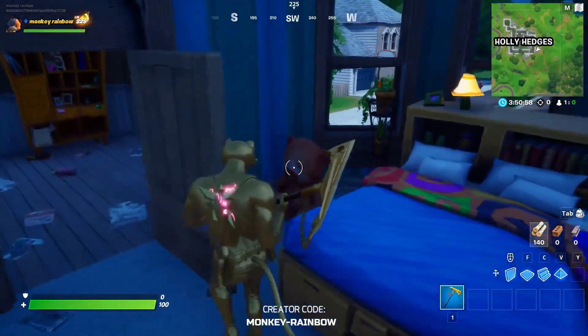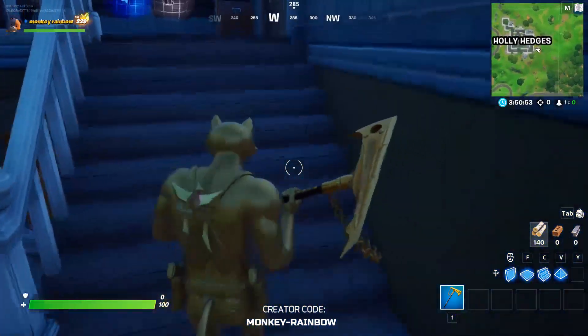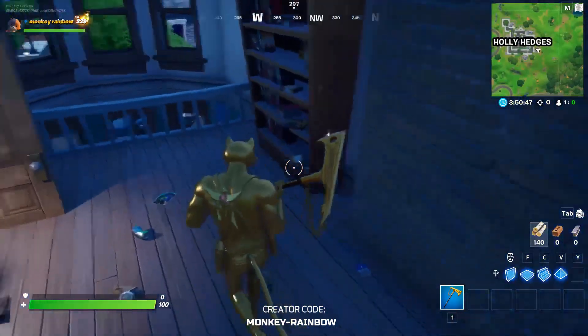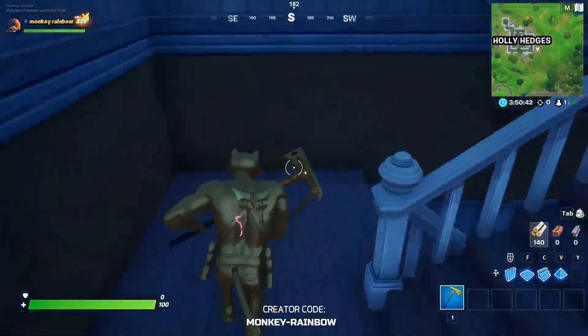Number seven is just right there hiding behind the door, and teddy bear number eight is right here in the attic. Now we're going to look for the last teddy bear.